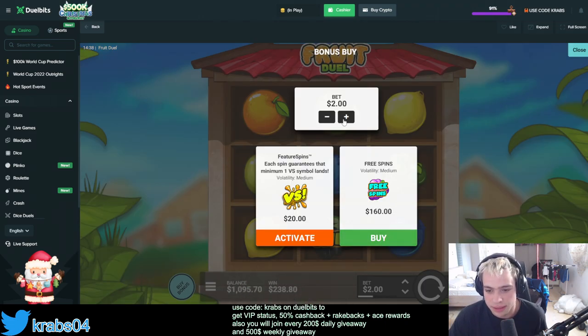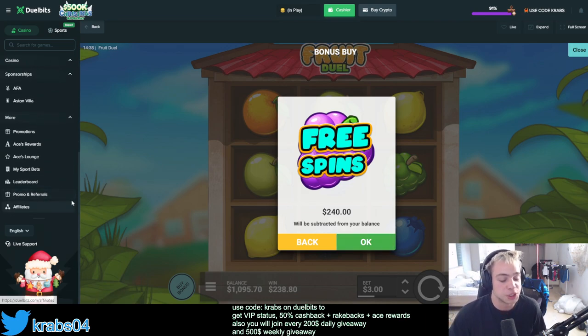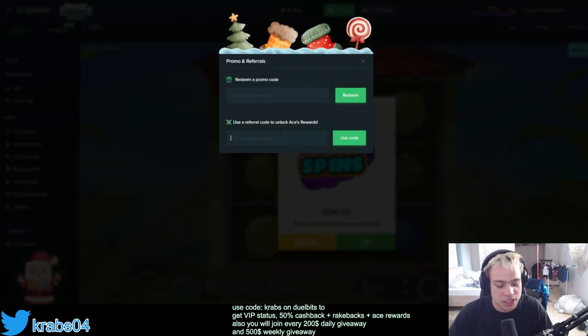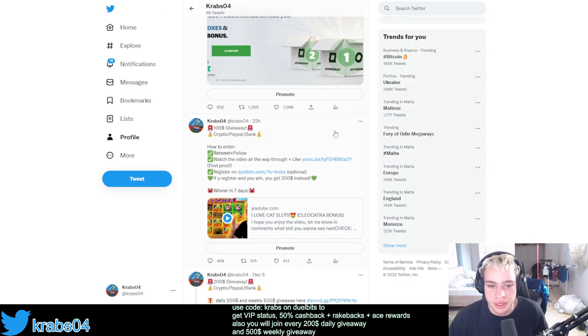Let's slow down a little bit — let's do 240 dollars. If you want to gamble yourself and try it on DuelBits, they offer 50% cashback daily, rakebacks weekly, and monthly instantly. Go to promo, and just type the code 'CRAPS' — it's gonna help me a lot. Also check out the pinned comment — there's gonna be a link to a giveaway on my Twitter account at crab04.